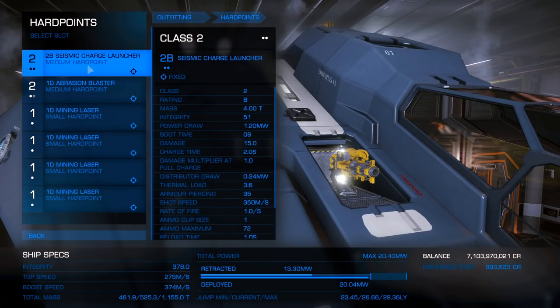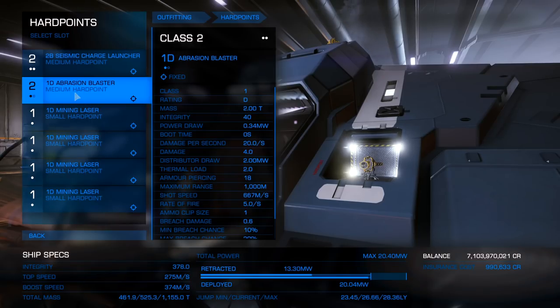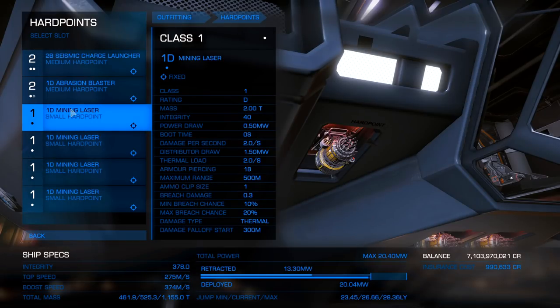Let's talk hard points on your Asp Explorer. I have a 2B seismic launcher and also a 1D abrasion blaster. I also have four 1D mining lasers, which I do not recommend. Ideally you should have a 2D mining laser and a 1D mining laser — just go ahead and skip the other two 1D mining lasers. Your power distributor just won't have the juice to run all this.